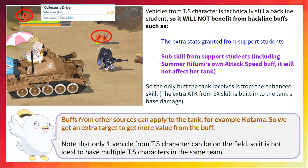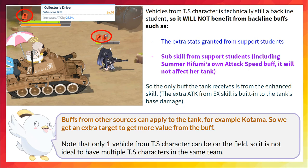Let's start with the TS class first. Tactical support, or TS in short, is a new class of character in Blue Archive. They are backline students with the ability to summon vehicles to fight like a frontline striker. However they are still counted as backline students, so they won't receive any stats bonus from backline supports, and the support subskill does not affect them at all.